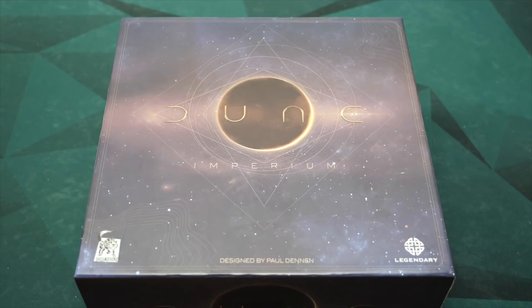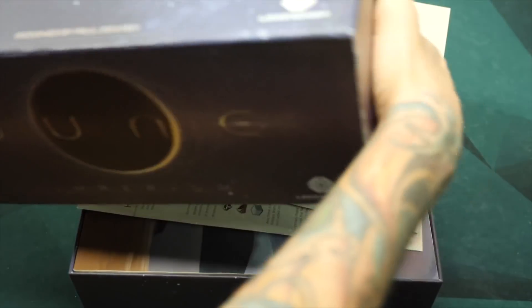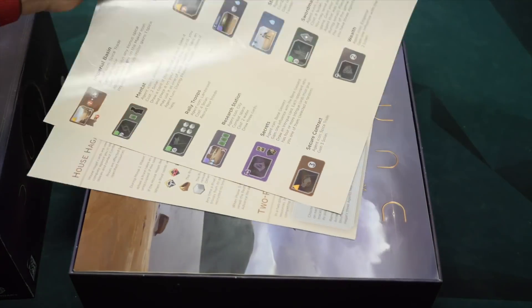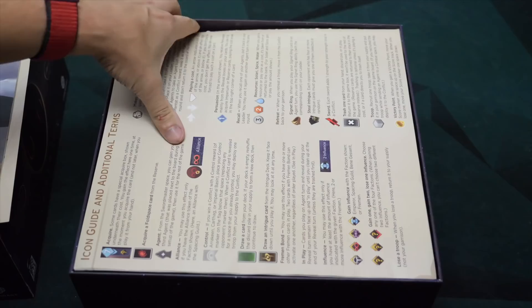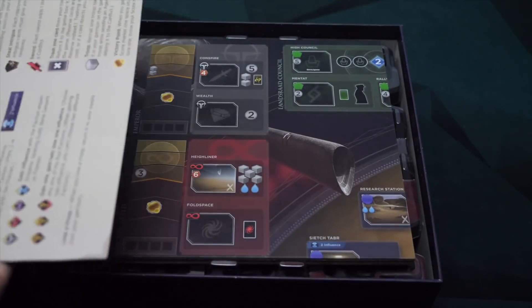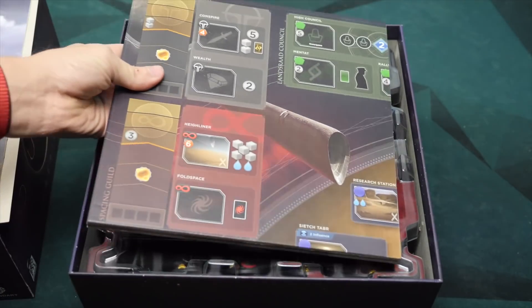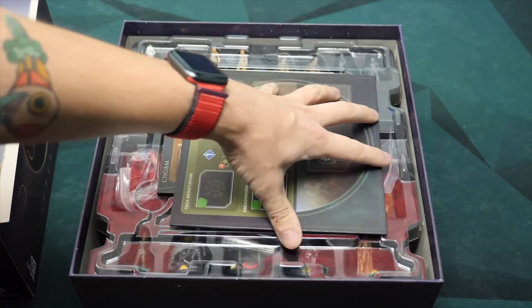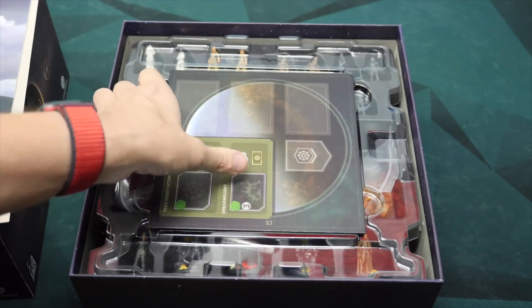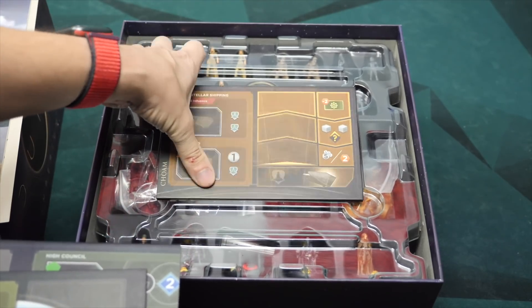I'm going to be showing off the box with everything inside — the base game and the expansion — so this is how we have it here in the Dice Tower library. The box doesn't come with all of this stuff; you just get the miniatures and things like that. I do have the rulebooks put in here, and then it has a little space in the top insert for the regular board for the base game, and a little slot for the expansion stuff as well.